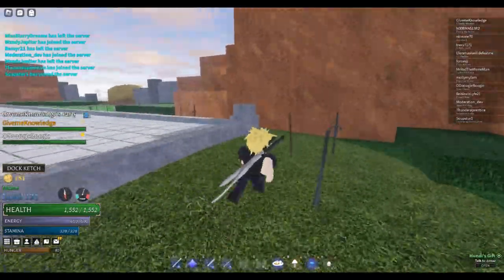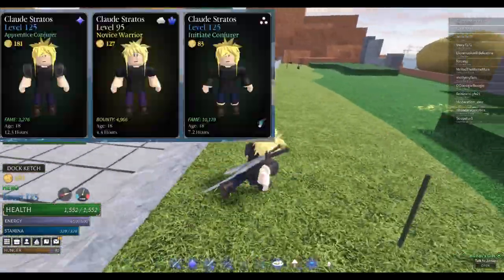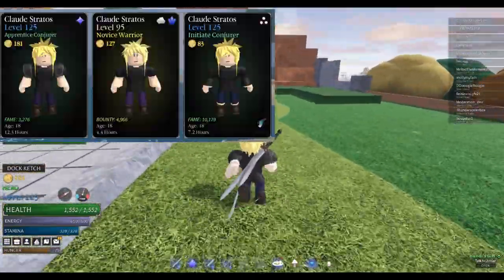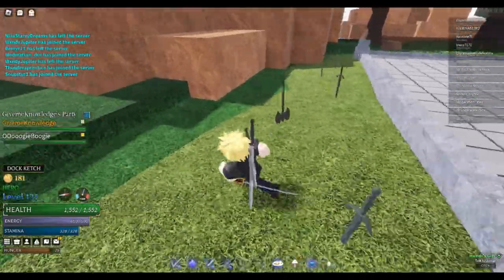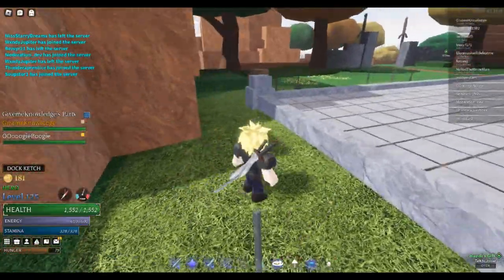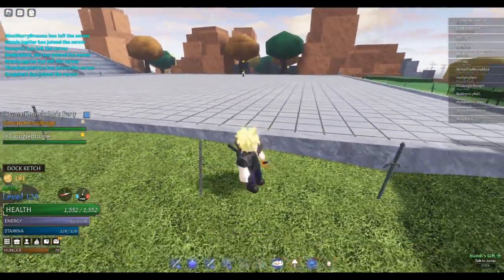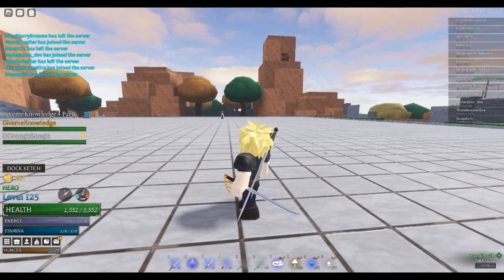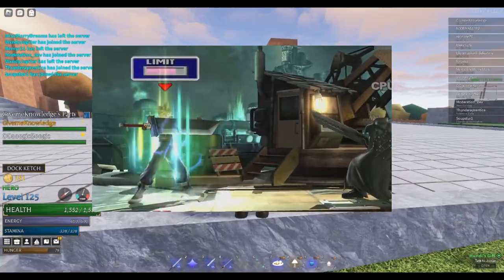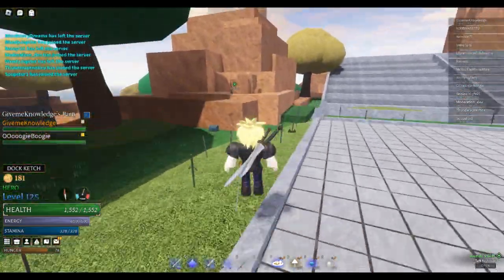I had so much trouble making this build because I had no clue what element he used. I made like three files for this. I was like, should I go warrior? Should I go lightning? Should I go plasma, maybe? Because plasma is kind of like lightning. It's complicated, but I ended up coming back to light magic because of his limit break.